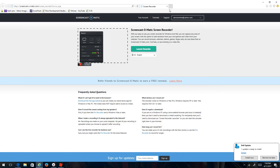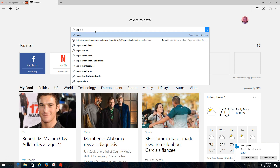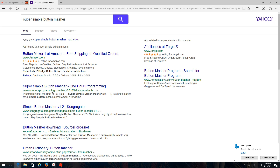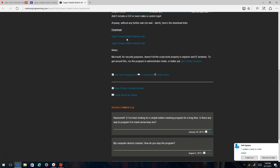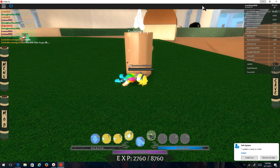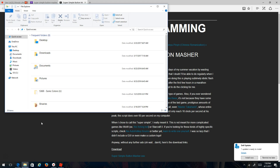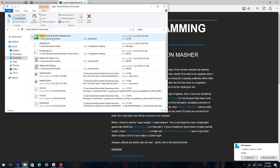Then you want to minimize Roblox and go into your browser and search up Super Simple Button Masher. Click the second one that says 'one hour program super simple button masher.' Then press supersimplebutton masher.exe, and once that is done go into your files, go to Downloads, search up 'super,' and Super Simple Button Masher will pop up.